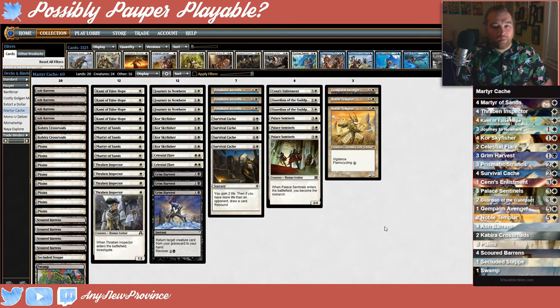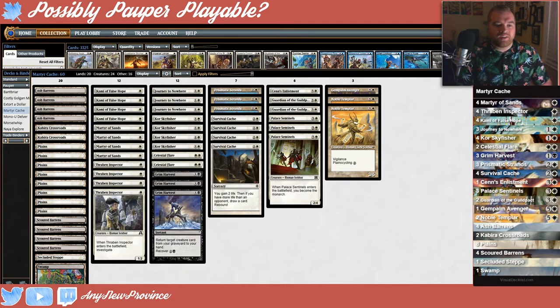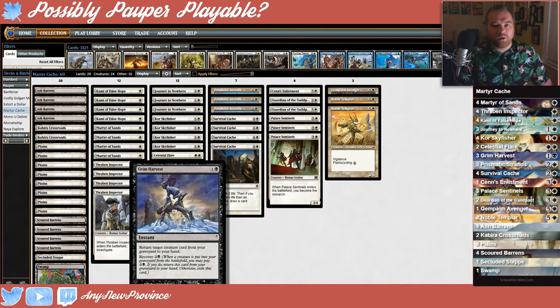I was already excited to play a Kami of False Hope and Martyr of Sands deck with Survival Cache, but what makes this deck really cool is Grim Harvest. Grim Harvest is going to put these creatures back in our hand after we sacrifice them so that we can keep gaining life or fogging the board. After we sacrifice a Martyr of Sands or a Kami of False Hope, we can use the recover ability on Grim Harvest to put it back in our hand and then grab a life gain or fog creature again.